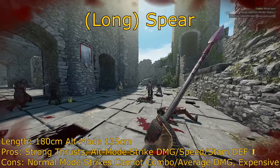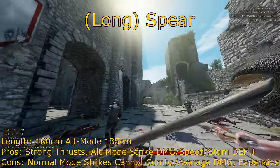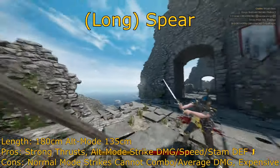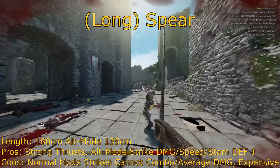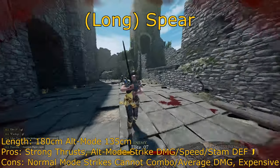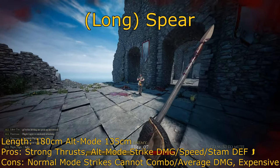Also, the regular range with the spear you can't combo with, but using the shorter alt mode you can combo with, which is very useful. The stamina defense actually improves when using the alt mode as well, from around average defense to excellent defense on par with some of the better weapons to defend with. This lets the spear be effective in both big teamfights as a support weapon and in very close range fighting as an alternate mode short-reaching weapon.